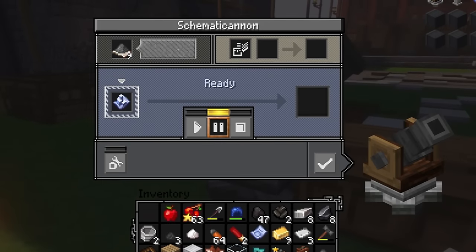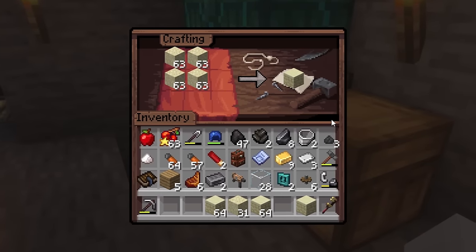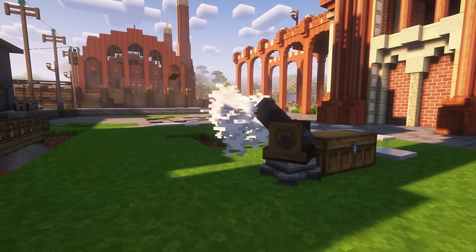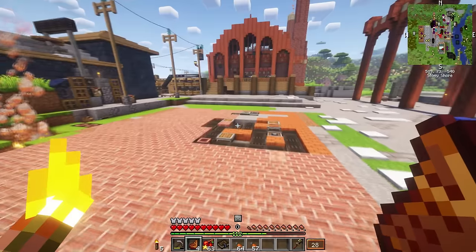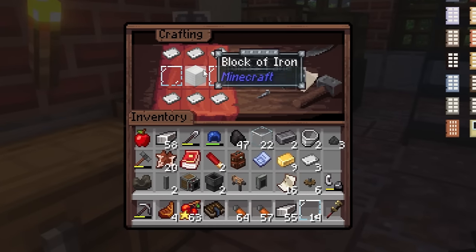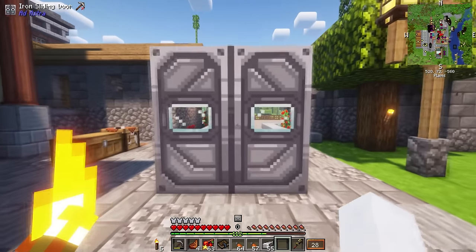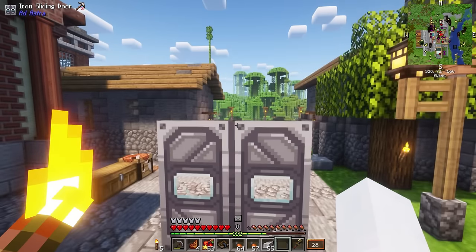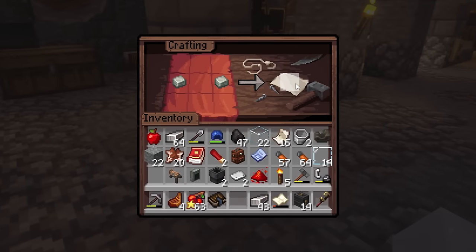The next step was to prepare all the materials that were going to go into the build — a lot of logs, a lot of sandstone. The cannon made a list for me: every item with the exact quantity. With a chest full of supplies next to the cannon, it started doing its thing. You know you've made it in Minecraft when the blocks are building for you. Eventually a foundation appeared, but I did have to start crafting some of the more unique additions, like these futuristic sliding doors — they looked like something you'd see in a space station. We were finally transitioning to a more industrial, technological age, and it was time for our builds to reflect that.